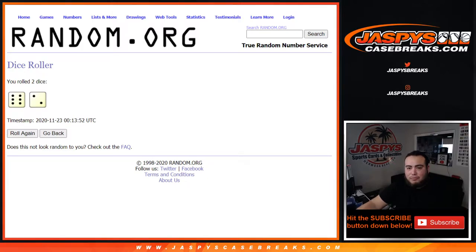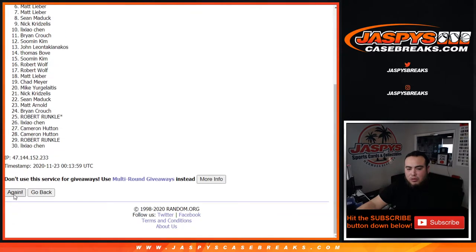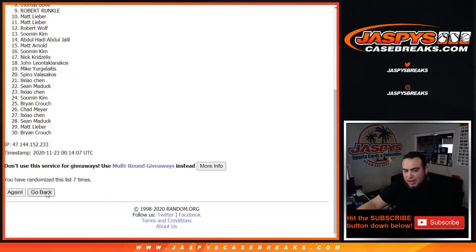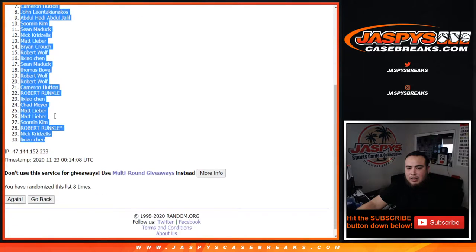Good luck — eight times. Counting out eight rounds on the randomizer — one, two, three, four, five, six, seven, eight. So again, eight times — six and a two — Matt L at the top down to Chen.